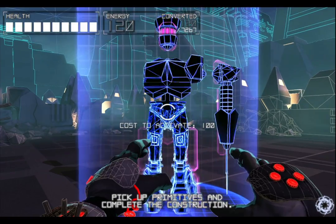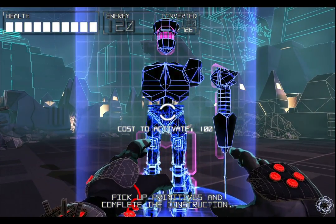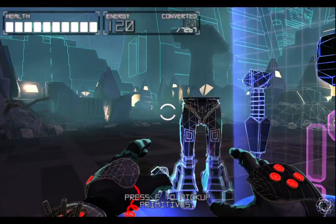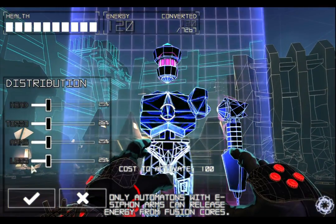When you're actually building one of these bots, before you turn it on, you can decide to just yank out the torso if you want to start again. You just aim at it and pull it out, all the parts fall down, and then you can start over. The construction always starts with the torso — that's how you enter into this mode.